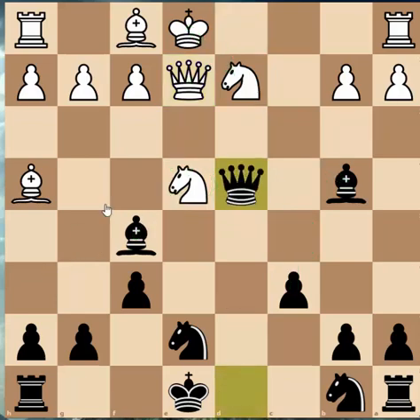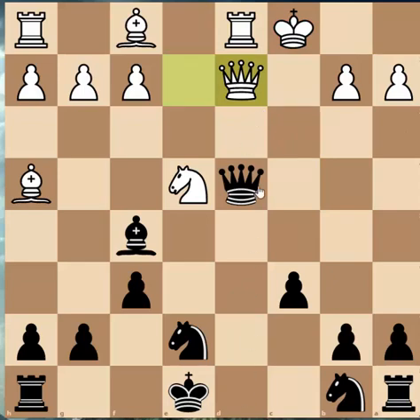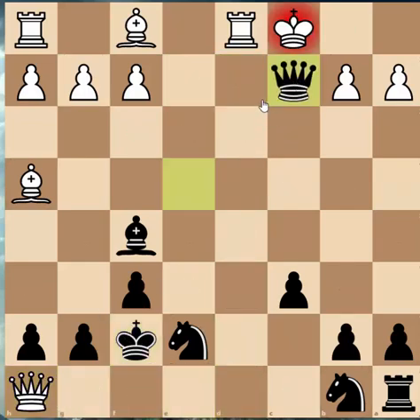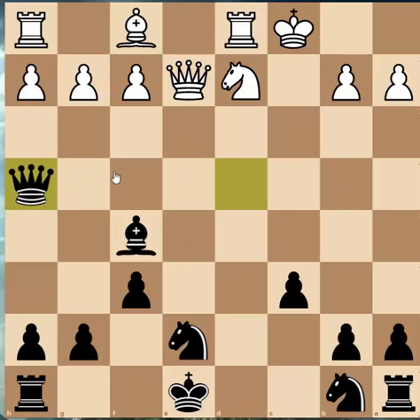The best move is Queen takes D4. The reason for this is that this Knight is attacked, and indirectly this Bishop is attacked because this Knight has to move in a few moves — as you can see, Queen's side castles. Now we go Bishop takes D2. With Queen takes, we can simply go Queen takes E4. If they try to come down and check us, we have checkmate. So Knight takes D2, followed by Bishop or Queen takes H4, and now Black is up a piece.